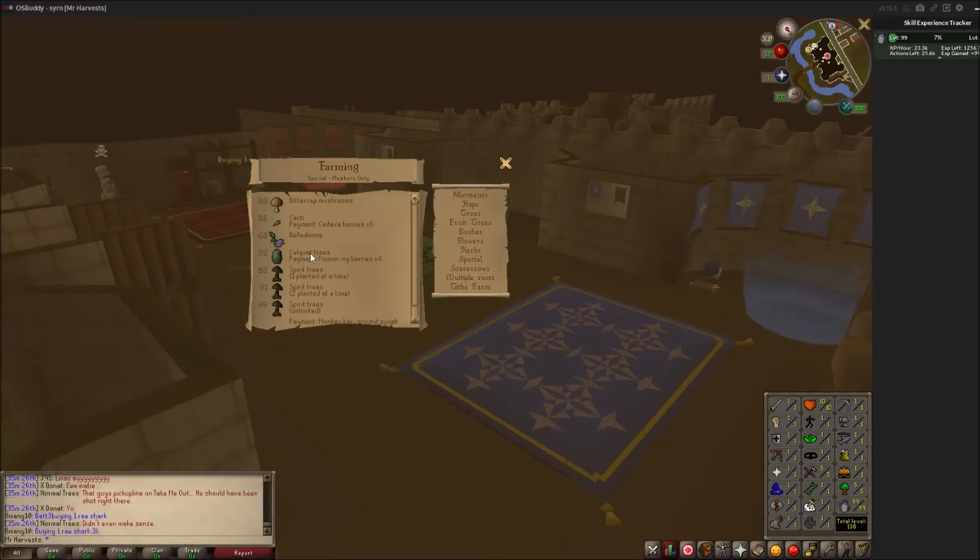I would not suggest doing calquat trees at level 3. You can, but I've died a lot doing it and dying isn't fun. If you can navigate the jungle and reach them without trouble, more power to you, but I'd suggest avoiding them.